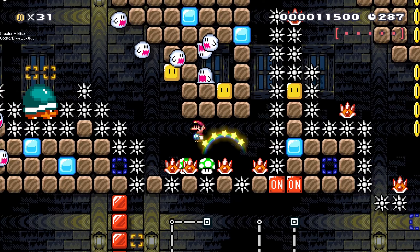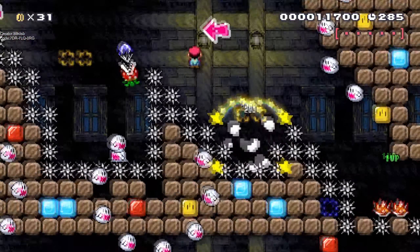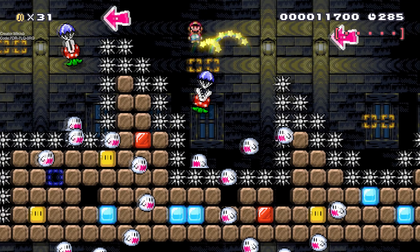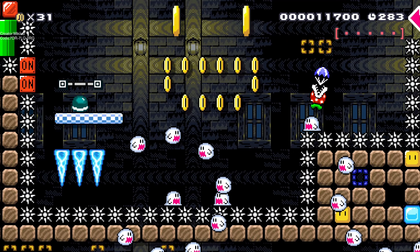If you jump on the first spiny shell you need to hold left and do full jumps and everything is okay. But if you land on the mid or on the left after you bounce off the shell, during the flight you need to push left and right very fast at some point to slow Mario down a little bit so that you can reach the piranha plant in time.